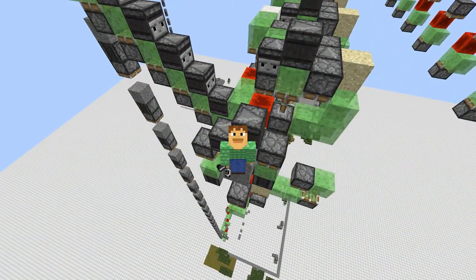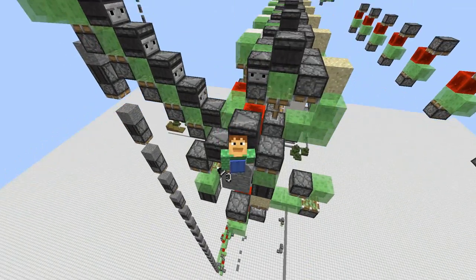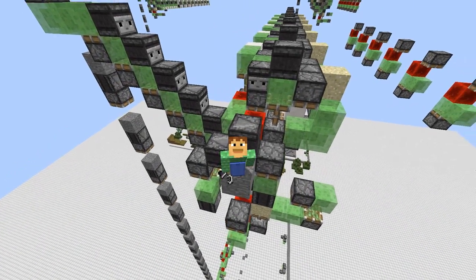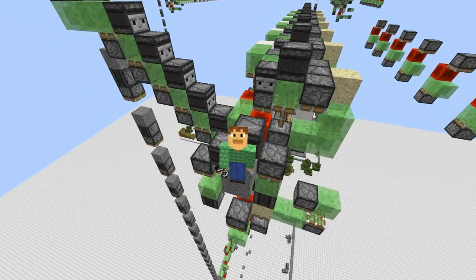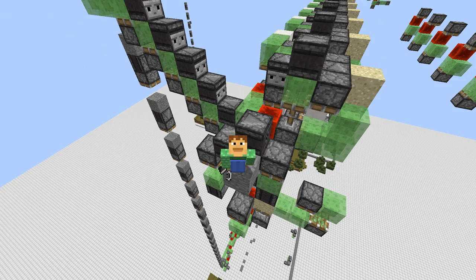There you have it, a TNT duplicator with a water sweeper to make a perimeter maker. If you found this interesting, show us with a like and share this with others. If you'd like to see more slime stone contraptions like this, subscribe and don't forget the bell button. And if you have any questions, be sure to ask them in the comments.